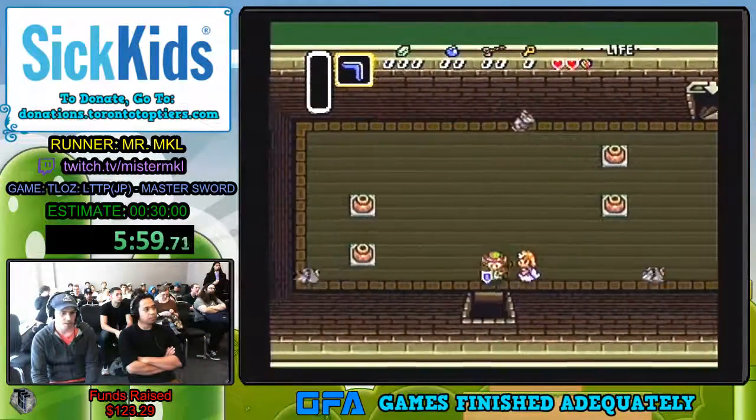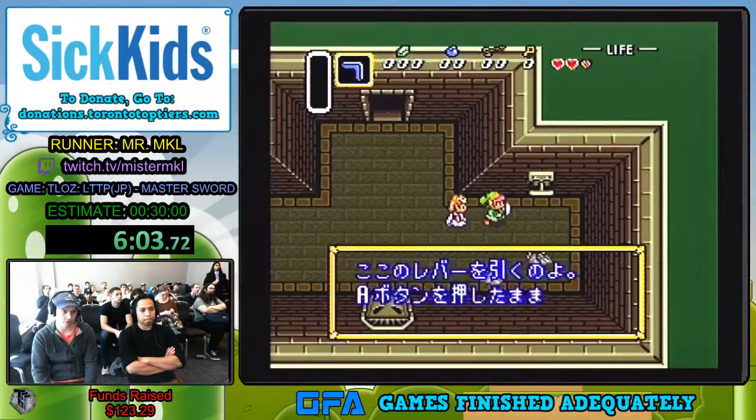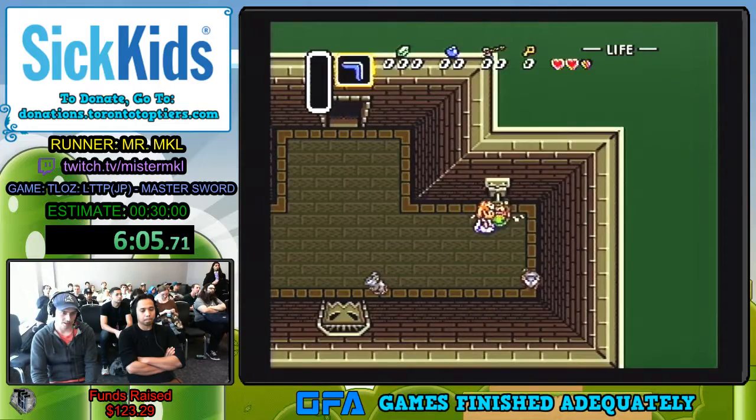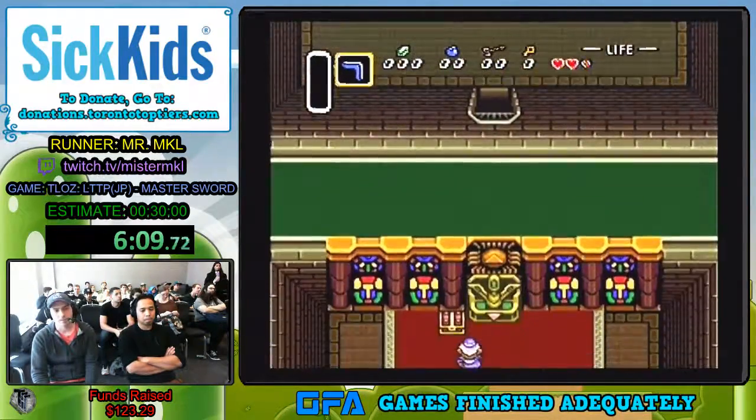In the next room there are two text boxes. If you just walk right directly here, you'll avoid the first one and only have to do the second one. Thankfully I no longer drop bombs on my head by pulling the wrong trigger.